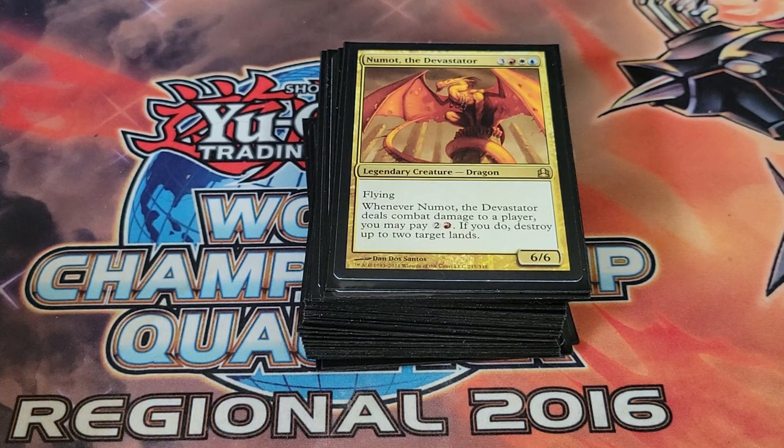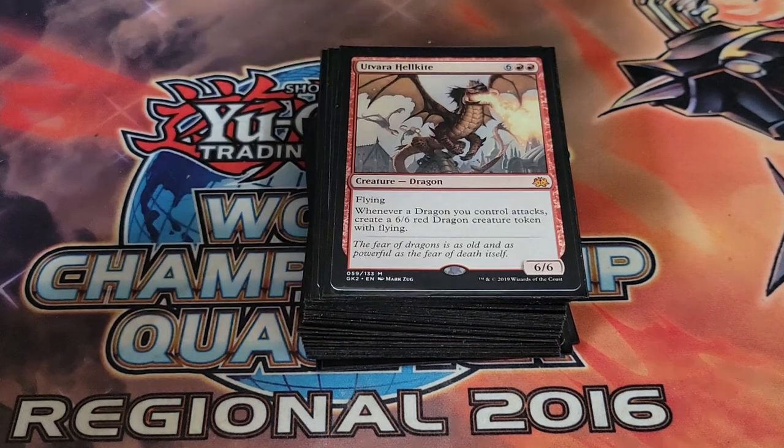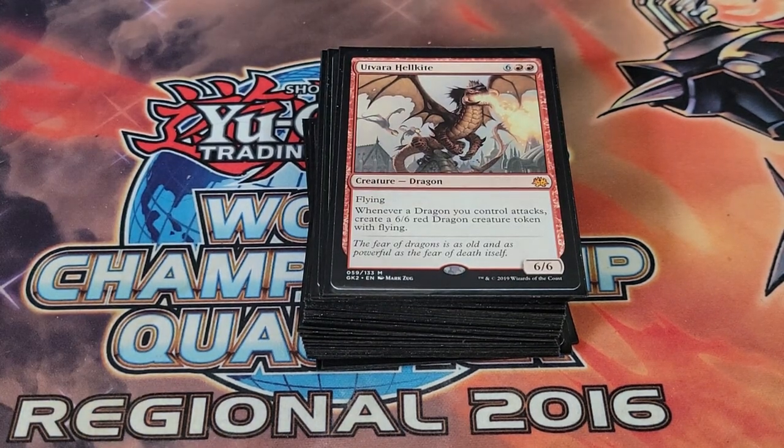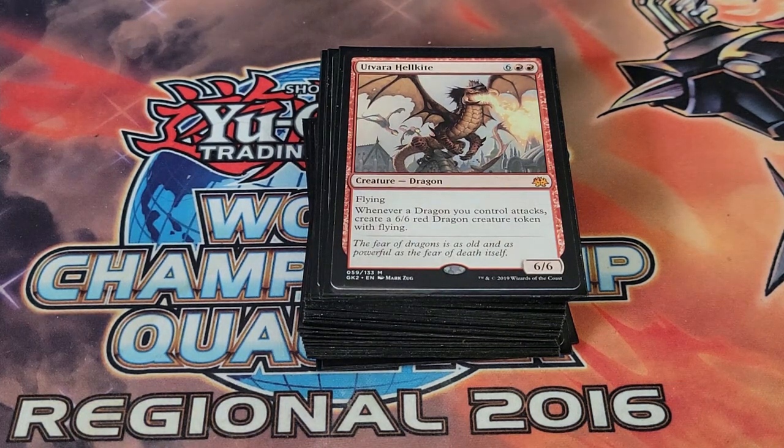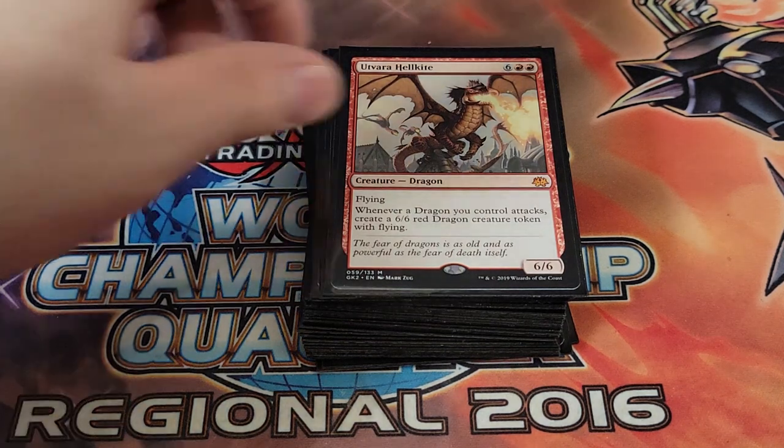We're playing one Numot the Devastator — technically I could blow up two target lands, but come on, this is Commander, we generally leave the lands alone. We're playing one Utvara Hellkite — whenever a dragon you control attacks you create a 6/6 red dragon creature token with flying. We're usually attacking with five or six dragons so we get a lot of tokens, which triggers Kindred Discovery, Kodama, and a ton of other effects. It's amazing, even if it's a bit pricey at eight mana.